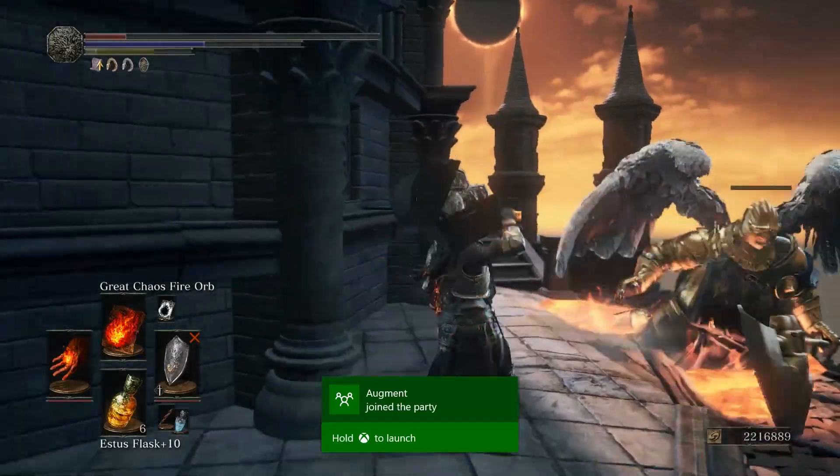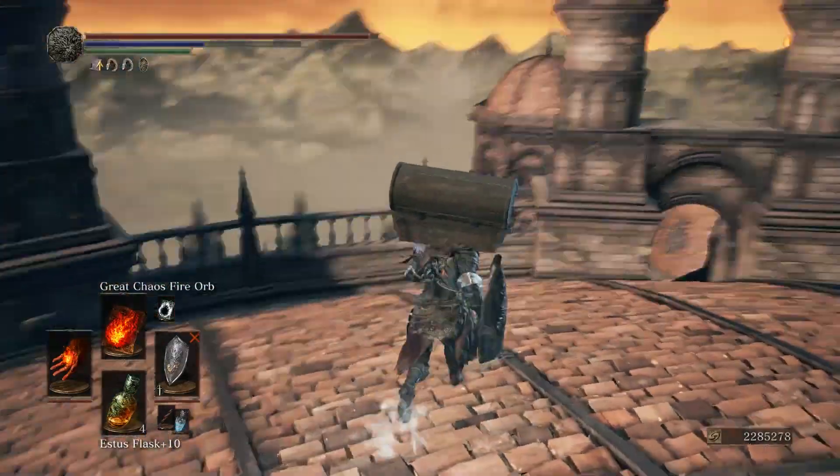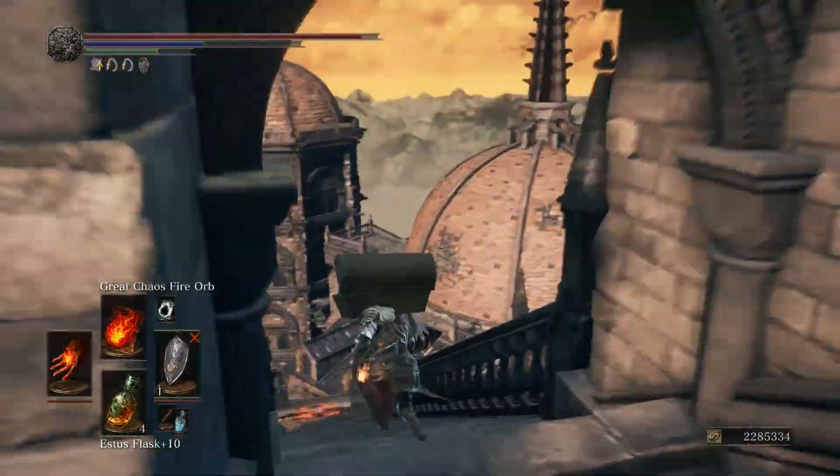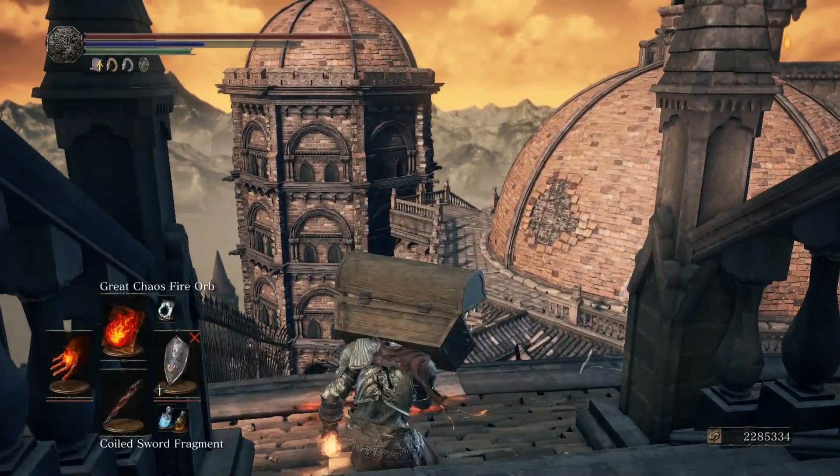Once you kill all 3 of the winged beasts and collect your 200,000 souls, just use your coiled sword fragment and go to the last bonfire you rested at, which will be the Grand Archives bonfire, and then repeat the process all over again.